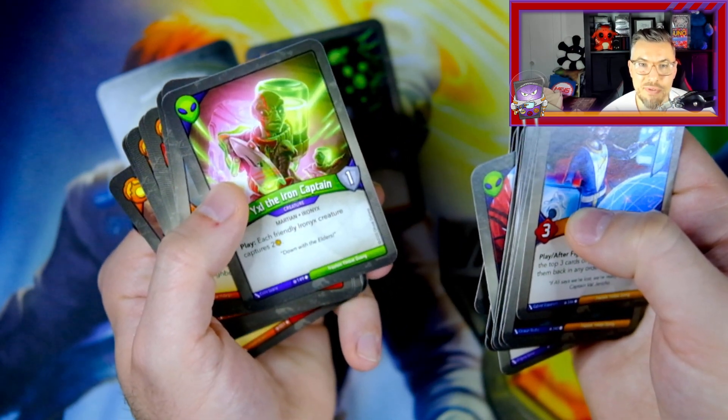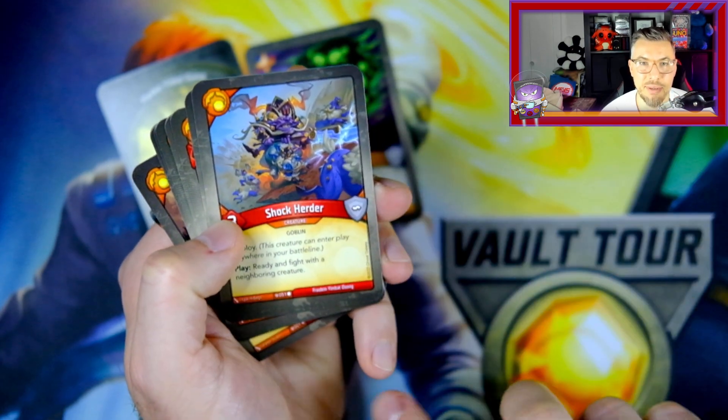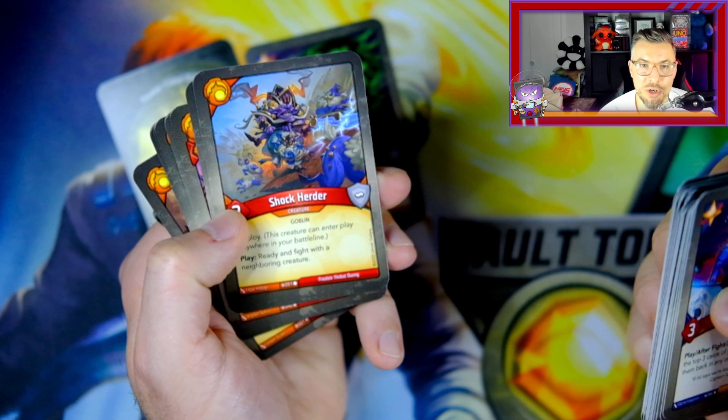Yixel the Iron Captain: each friendly Iron X creature captures two. I think that's the only Iron X creature, so not amazing. Now let's go into Brobnar. Shock Herder: ready and fight with a neighboring creature. That is Cadet, allowing you to ready again. Very interesting.